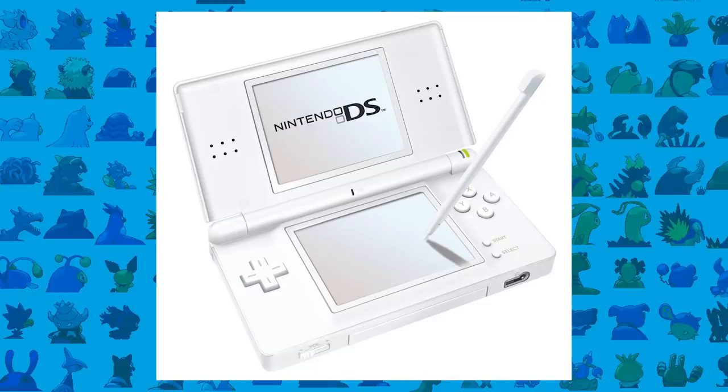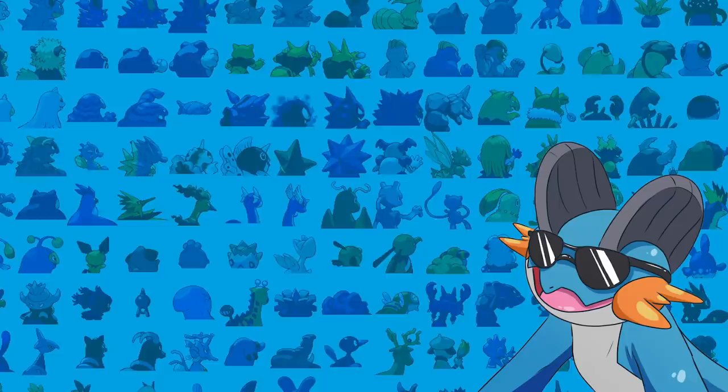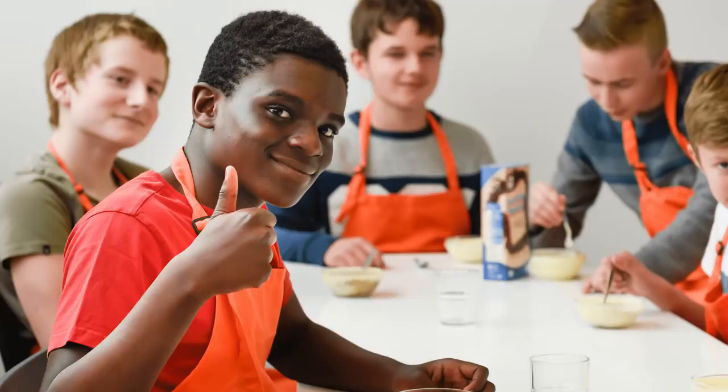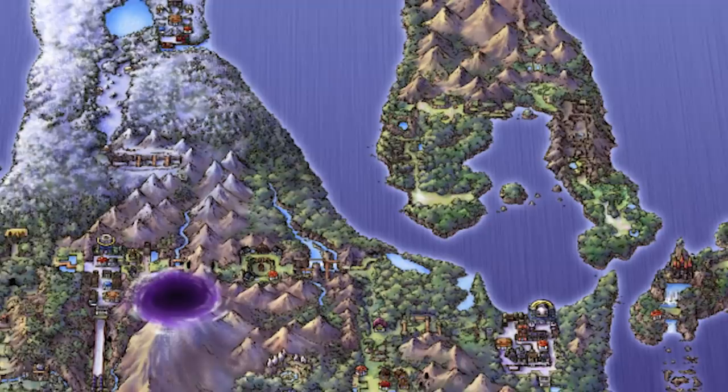Hello everyone, my name is Zwiggo and welcome back to another video. Today I'm jumping into my first ever DS ROM hack and we're immediately picking one of the best ones in Pokémon Renegade Platinum. This is what a normal Pokémon game should actually look like — Renegade Platinum does so much to regular Platinum and makes it look like it was made by children.